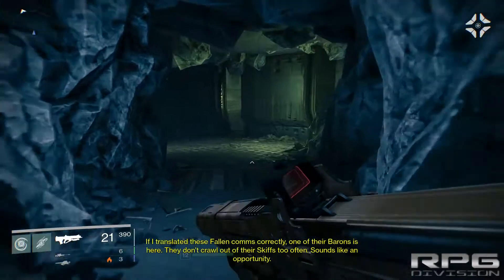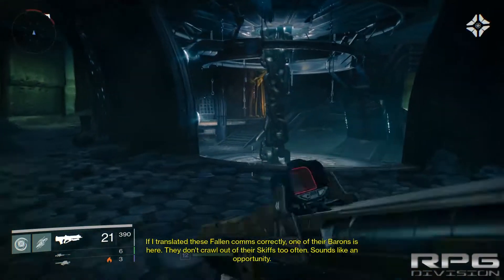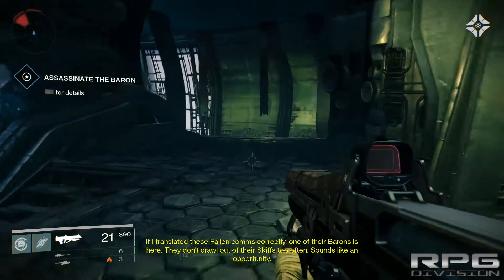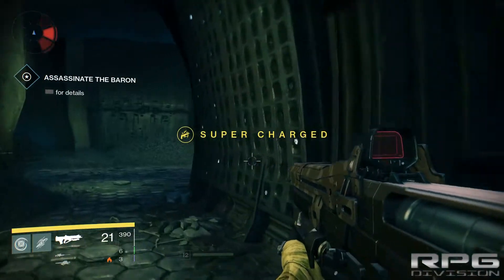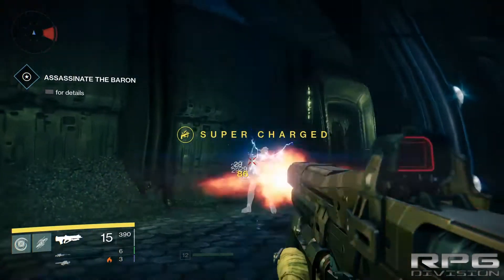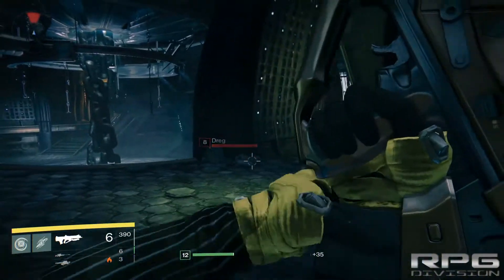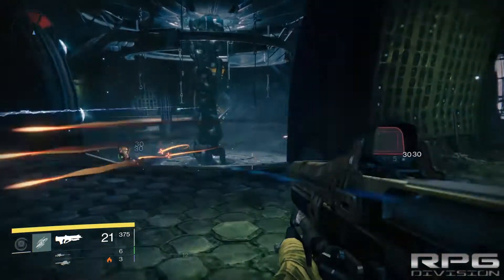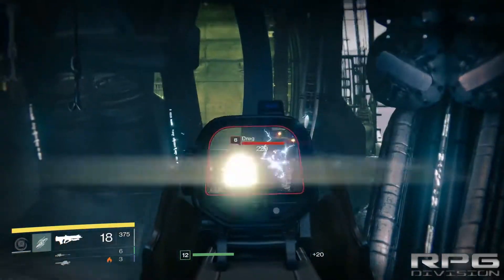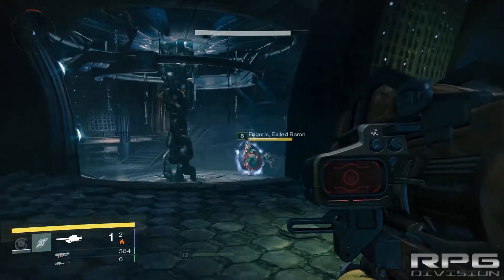I'm usually very good at aiming with mouse and keyboard — fantastic actually. Oh here we go — invisible enemies. If these guys come near you, you're in trouble. These are some kind of upgraded grenades, mostly like traps. And now you'll see a baron.